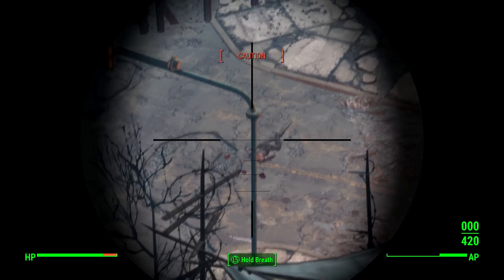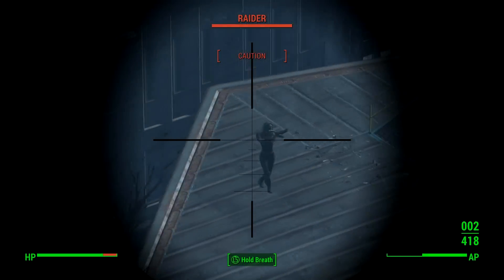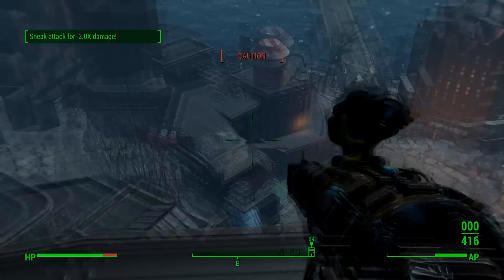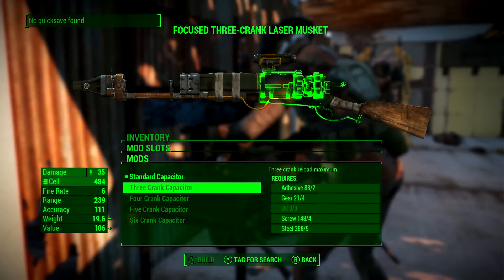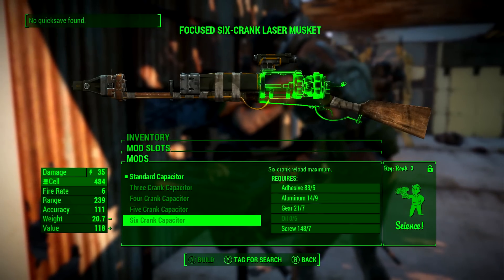It currently starts with the standard double shot stack, so you basically fire two shots instead of one. If you wind up the gun twice before firing, it stacks up twice, so you do 70 damage instead of 35 in one hit. The only thing you might want to add is the six shot stack upgrade, which will mean that you can do 210 damage a shot and even more on critical attacks.